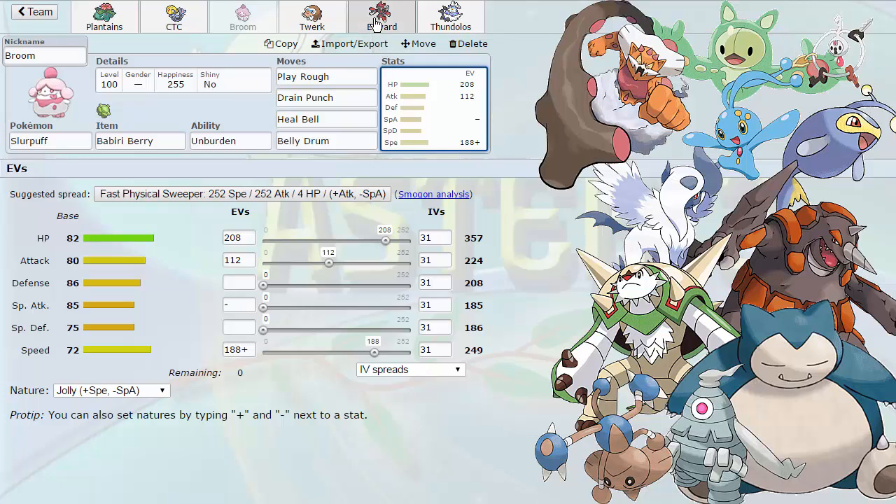The reason I'm running Heal Bell on here is in case Mega Scizor gets burned. Mega Scizor is pretty much our win con, as I found out from a test game earlier — it does really well against him and he doesn't have a good immediate countermeasure to it. He has to bring Babiri or Chaple Berry Rhyperior with Fire Punch to knock me out. That's why we're running Reflect — so we can live the Fire Punch easily and then Bullet Punch twice after a Swords Dance. Slurpuff also has Heal Bell for itself because his countermeasure to me being Unburdened and Belly Drummed up is probably to go into Klefki and just paralyze me.